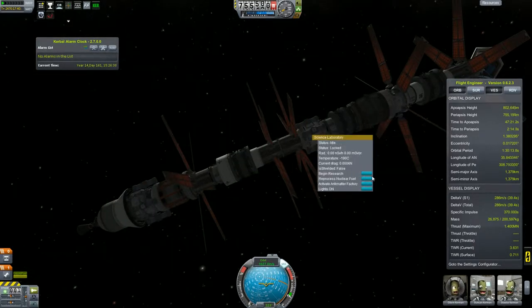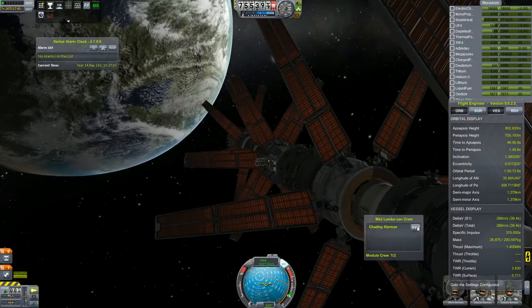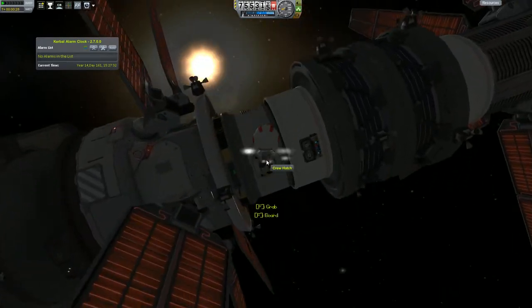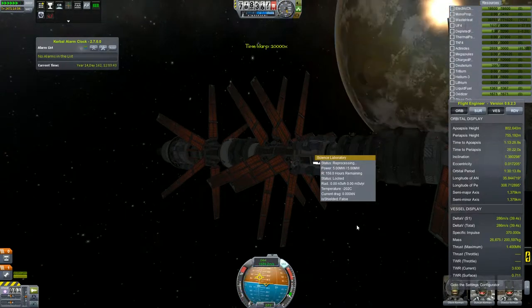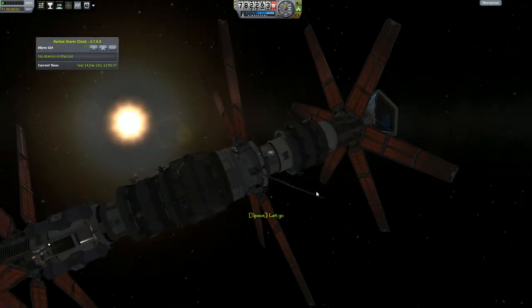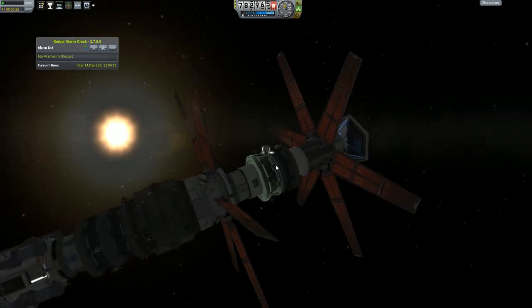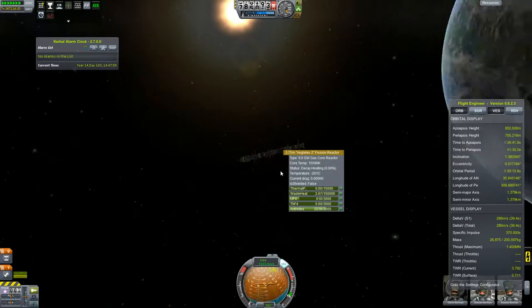We burned all of our tritium resources, so the fusion reactor is basically useless. We can only use the fission reactor for powering things, but it is offline, and we cannot actually restart it. Let's see what is wrong with it. Our laboratory is reprocessing the fuel. The issue must be decay heat — when the reactor is shut down it has decay heat, because not all fission elements are automatically removed. To reactivate it again, we actually need to wait until it cools down. So let's wait until the next transfer window from Eve to Kerbin.